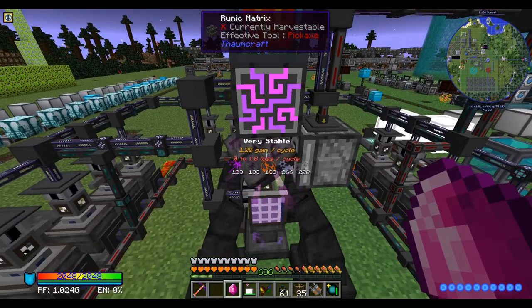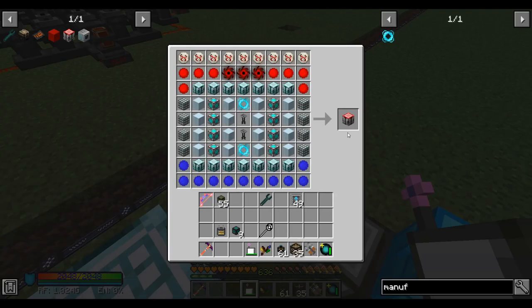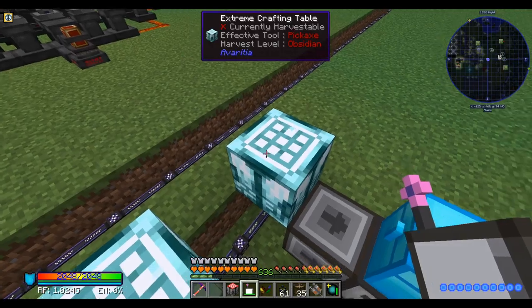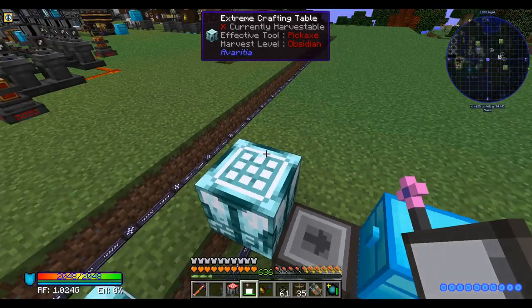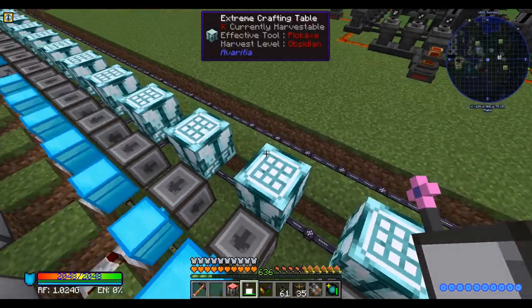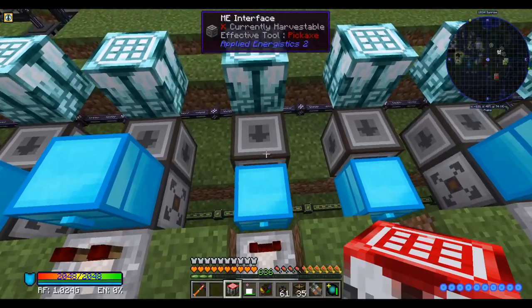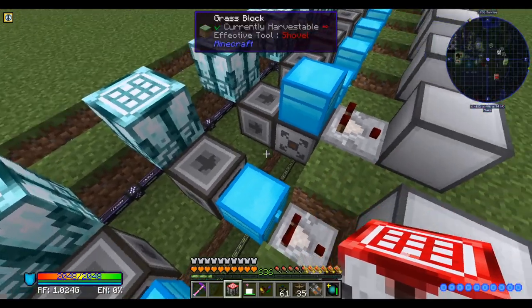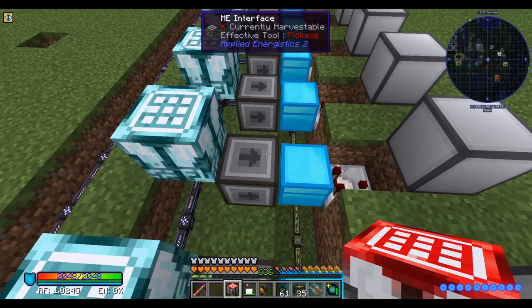This infusion takes a lot of aspects — it's going to take like two minutes. Oh well. And here is the first of hopefully many auto-extreme crafting tables. Oh, it leaves crafting units behind? That might be annoying. This isn't something we need so many of that we have to fully automate. The first thing I want to automate is the fire gem — and probably all the gems, but starting with the fire gem.